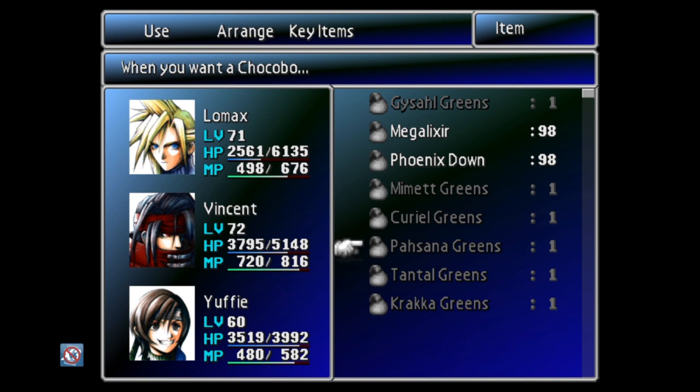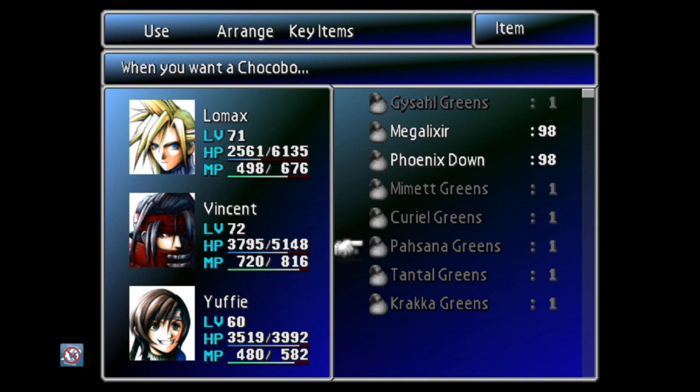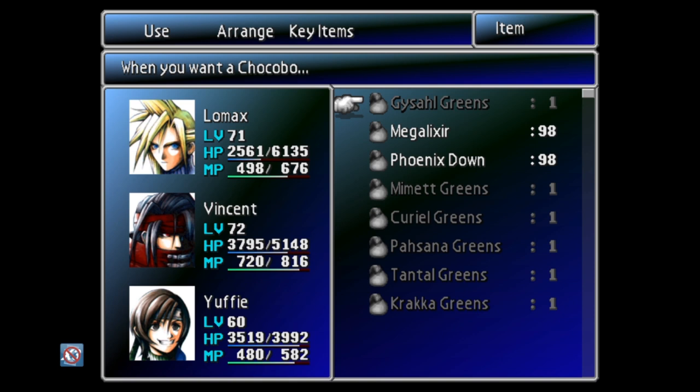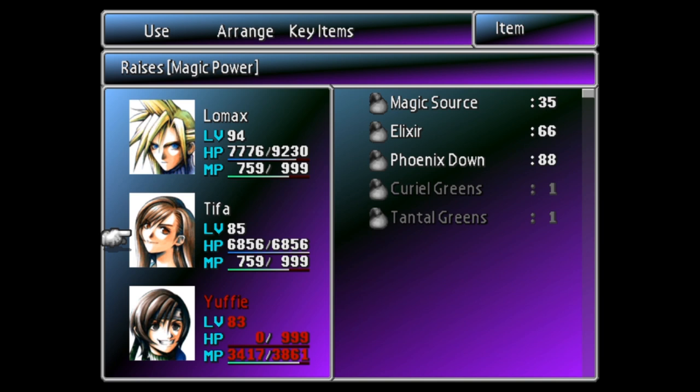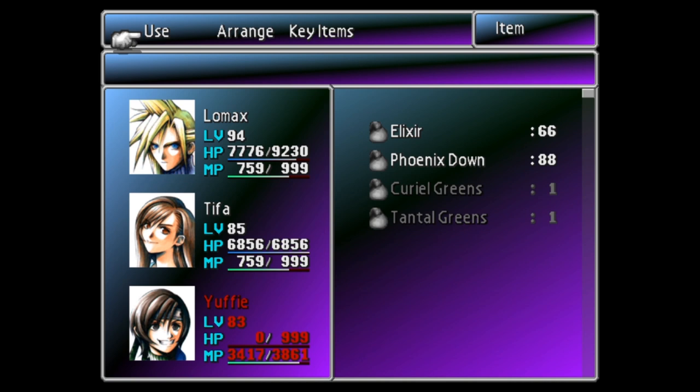Because this is a grind and we'll have to repeat this process over and over, I've customized my inventory a step further — moving items down the list to create a large empty space at the top to house acquired sources and dummy items. Between each battle I'll need to reorganize my inventory: use up every acquired source and move a new green into the top slot. It's inevitable that a party member will die while executing this glitch, so I've placed Phoenix Downs near the top of the list for convenience.